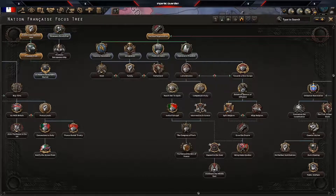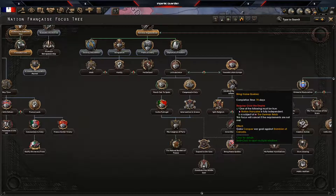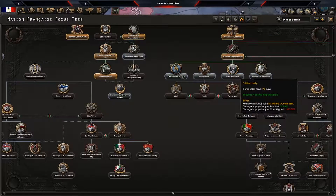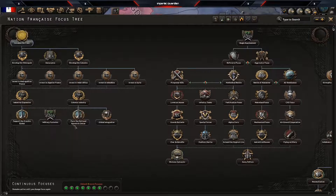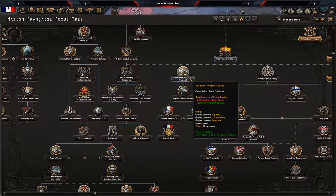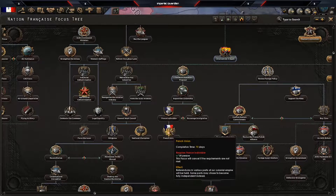Political Unity would be the best first pick — that way you get the negative modifier off your political power and start banking more. If you want war goals, you can jump down and deal with Belgium, grow the empire, and go straight for Quebec or war against the Allies. You can also secure Belgium, then focus on industry — you get extra research slots, develop foreign territories, expand manpower with more cores, extended citizenship, full employment, or go down the non-core manpower path for more compliance and the French Union.